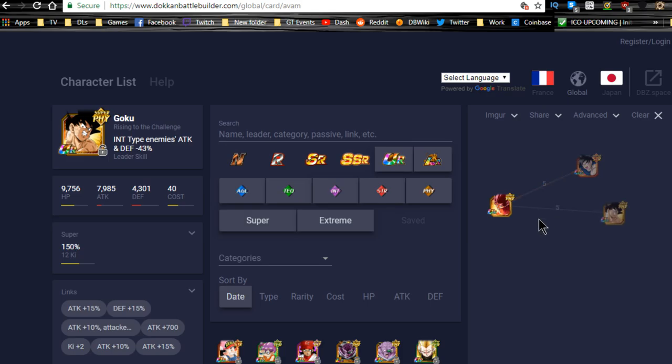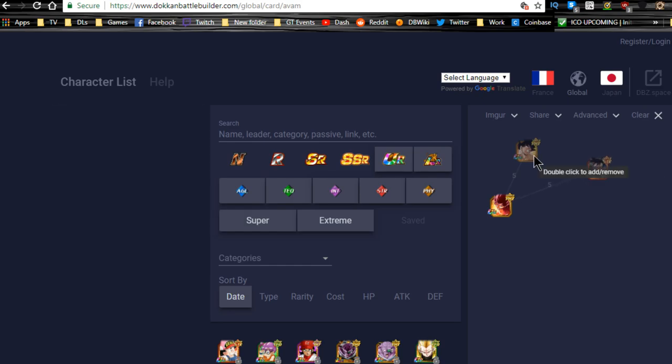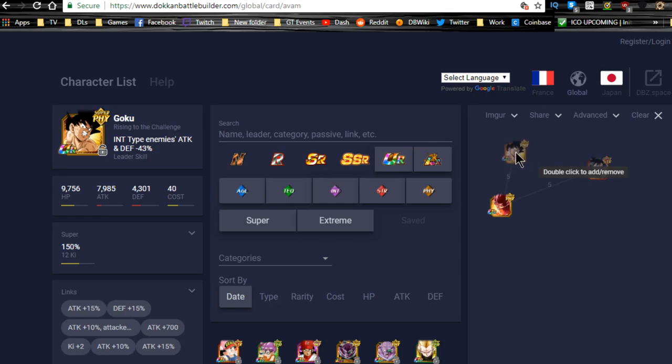For the physical nuking meta, you probably want this PHY Goku — he has Saiyan Warrior Race, Z-Fighters, and Fierce Battle for attack buffs. That's 15% for Z-Fighters and 15% for Fierce Battle, so 30% right there. The STR Spirit Bomb Goku has the same link skill set, but since you're doing physical you'll lean toward the PHY version — though both are viable nukers on a nuker team.